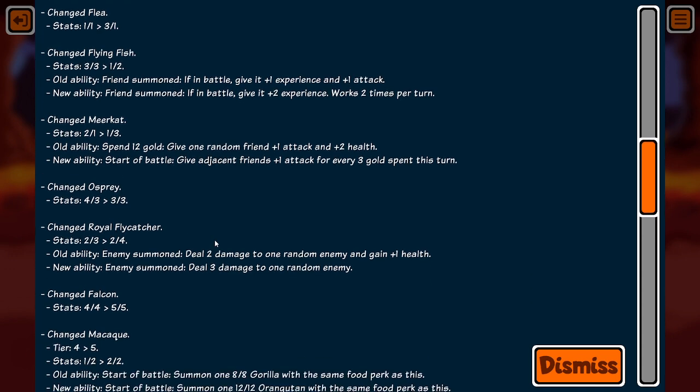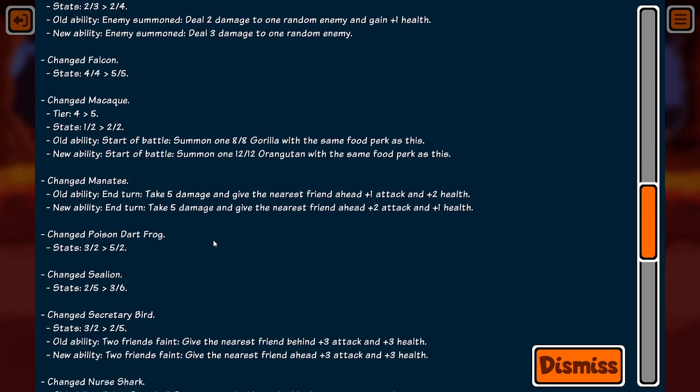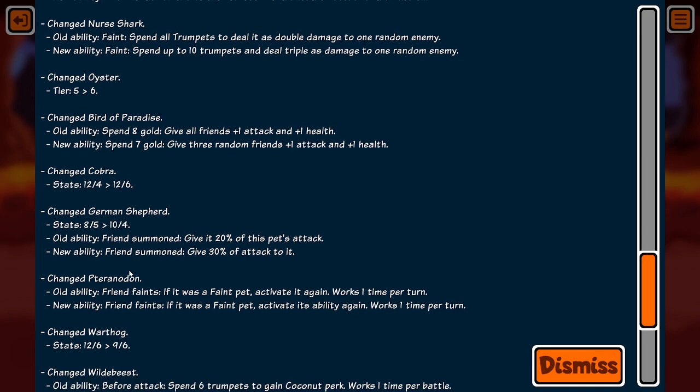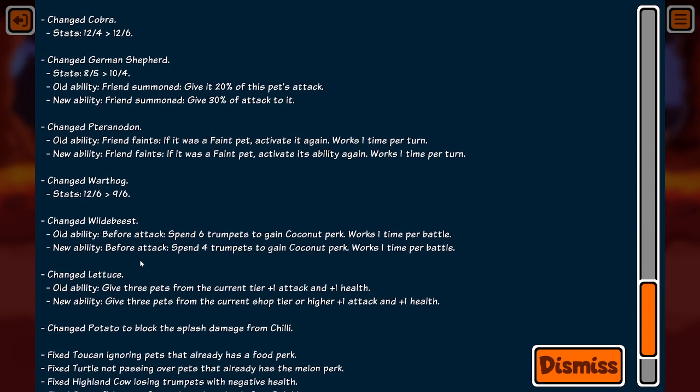The meerkat I haven't used, the falcon I haven't used. So a lot of this is paywall animals. Oyster moved to tier 6 — that's interesting because it gives you 3 gold when you sell it, so it's kind of a free 2 gold. Warthog changed to a 9/6. The lettuce buff — current tier or higher — that's a big buff for the lettuce.